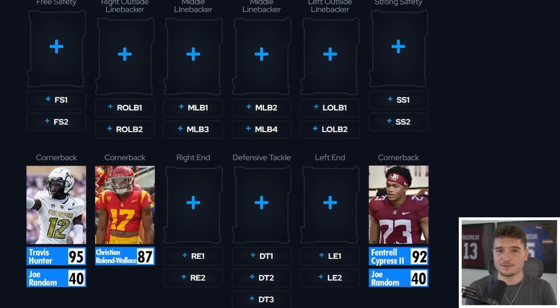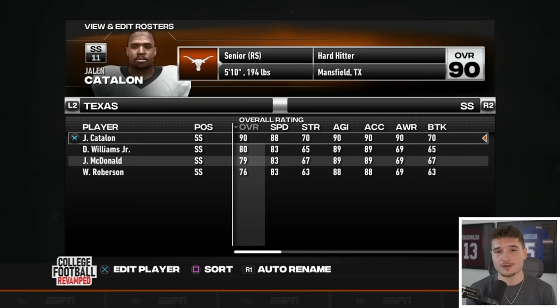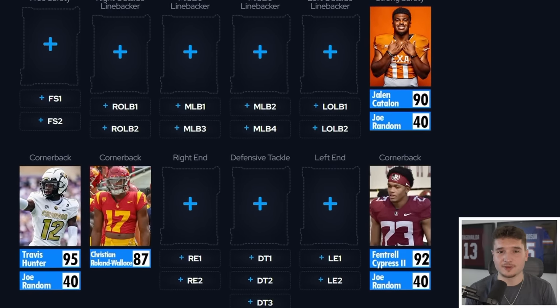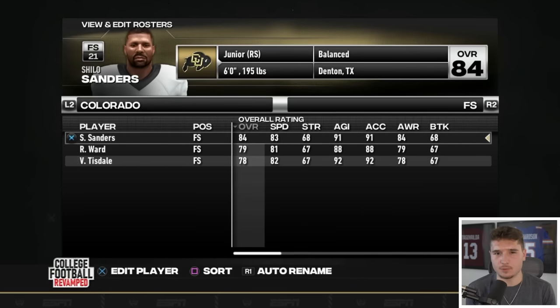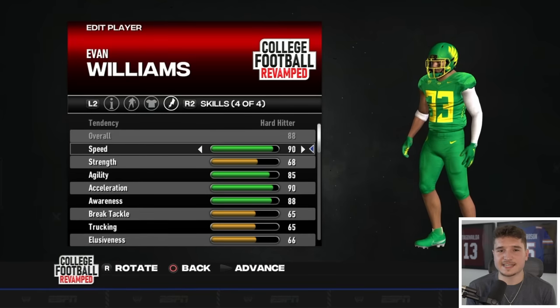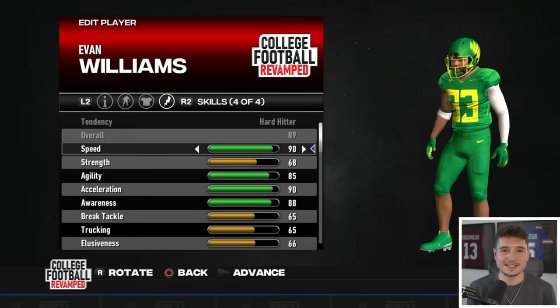Now we need to add to our defense. I could have gone with someone like Shiloh Sanders who's worth a lot of money, but I went off skill instead. Texas strong safety Jalen Catalan is a 90 overall, and before he joined the Longhorns he played for the Razorbacks — I'm super pumped to have somebody of his caliber on our defense. The reason I'm not taking Shiloh is because he's an 84; I'd much rather have Evan Williams, since the Oregon safety who came from Fresno State is an 88 overall, and when I move him to free safety, he becomes an 89.